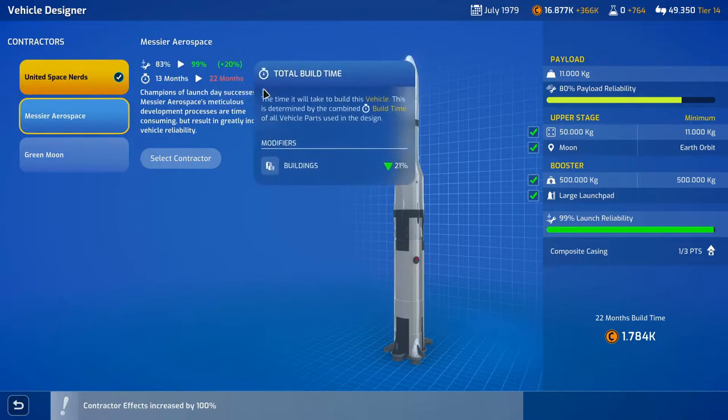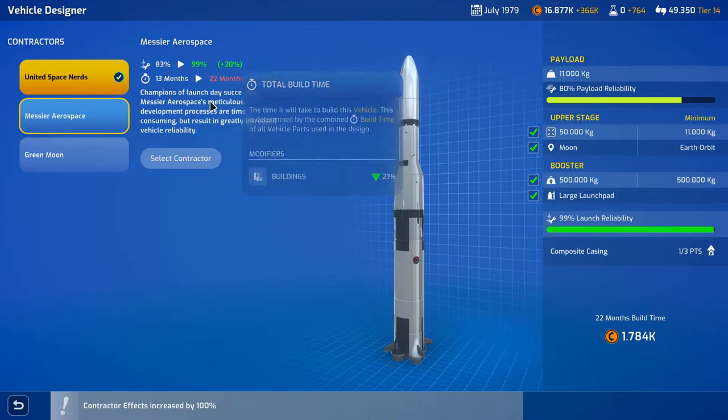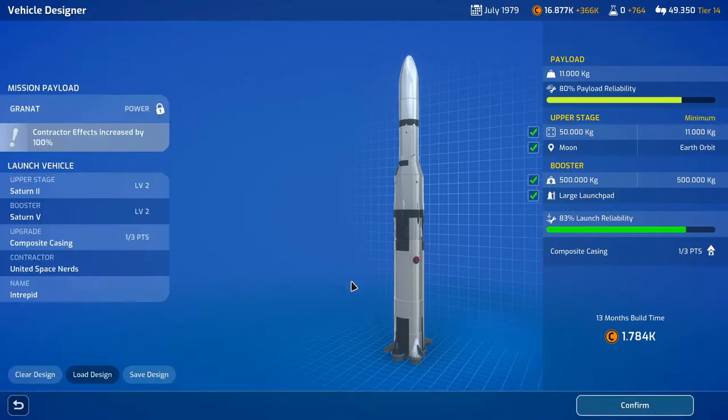Using a contractor would take reliability up to 99% but with 22 months extra. The payload reliability going down 20% would really suck, but the support would be nice. I don't think we're going to use a contractor — I don't really like the contractors we have.